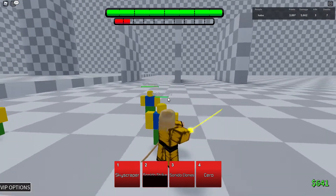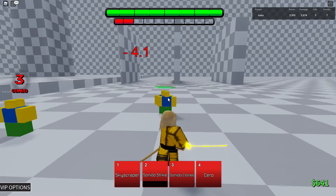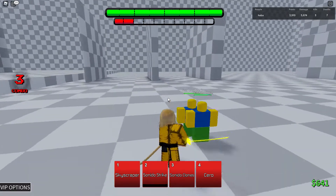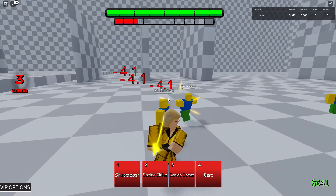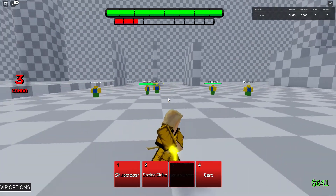Third move is Sindo Clones. An evasive to get out of combos or to run away. Basically just makes clones.